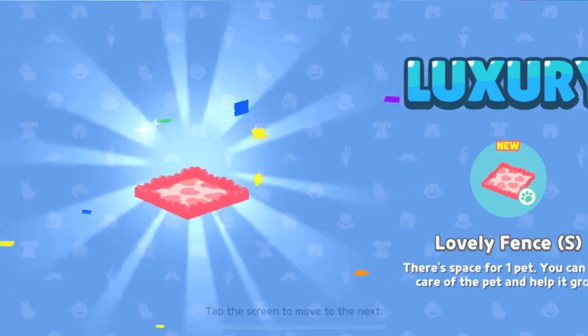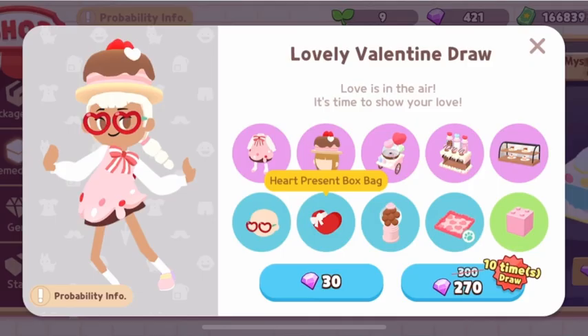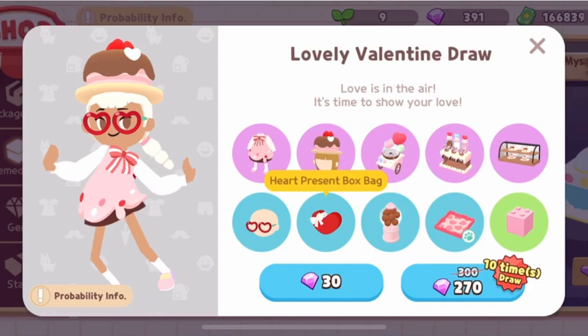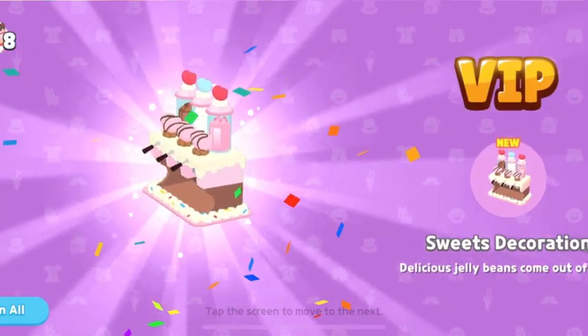This one is the Pet Fans — I don't want this. Oh god, I got it again! I got it twice and I don't want the cube. I got another cube. I don't have patience anymore — I'm going to draw 10 times, like 270 gems. I got another Sweet Decoration — I don't want this either!